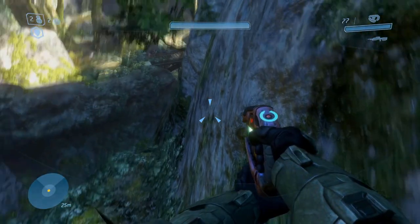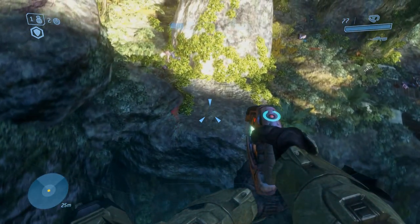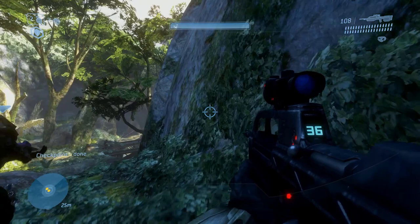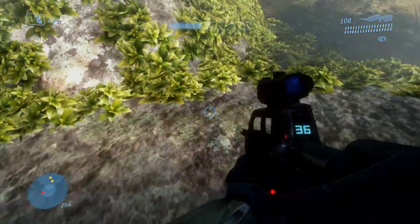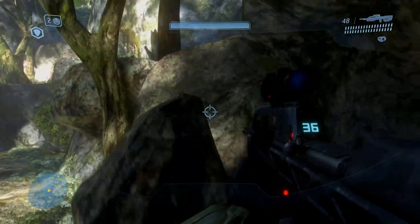Do it a couple more times — this one slowed down. Jump where that grass is on the wall, see where that grass is also on the wall, throw your grenade right there, and as soon as you land hit the A button or spacebar if you're on PC like I am, and you will hit this jump fine. That was kind of a worse one but I made it. The reason I'm throwing that bubble shield: while this is on easy, on legendary there are jackal snipers and they will kill you.